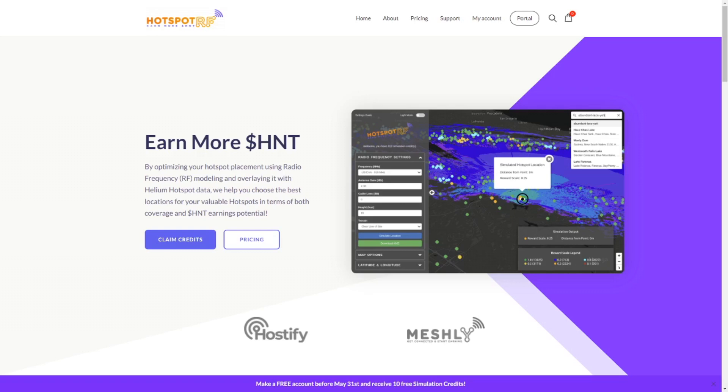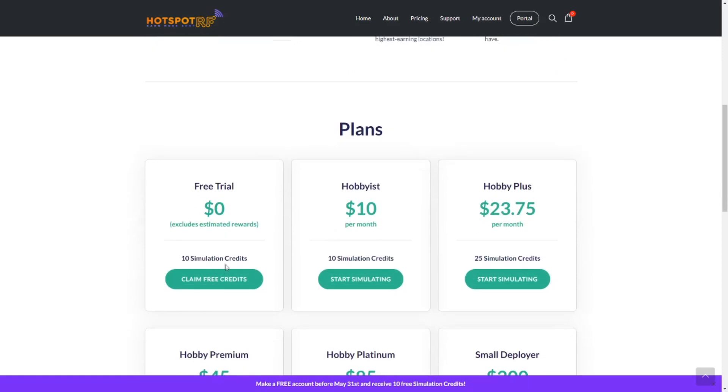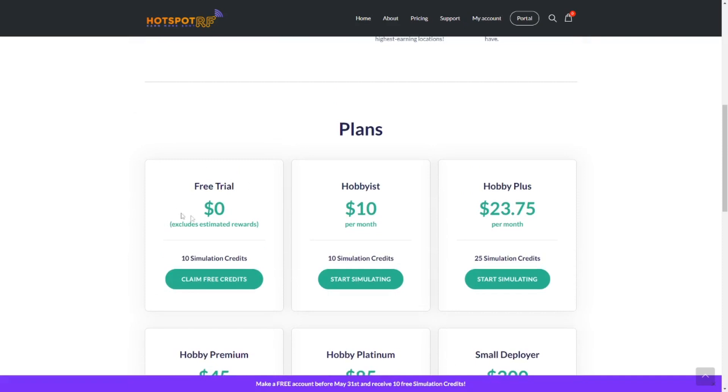If you like the sound of that, be sure to hit that like button and don't forget to subscribe at the end of the video. In the previous video I talked about getting 10 credits for free — good news, you still have that free plan available. Now there's a little trick: I suggest signing up for the free trial first to get those 10 simulation credits, and if you then upgrade to the hobbyist plan you get an additional 10 simulation credits on top, meaning you'll have 20 simulation credits in the first week.